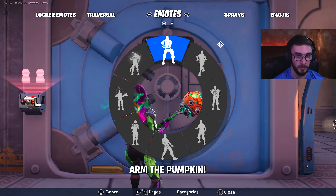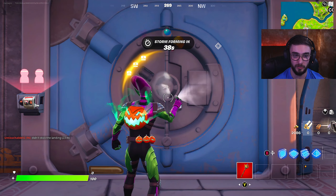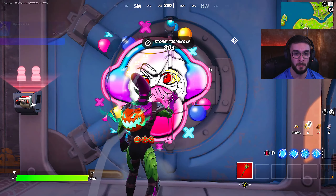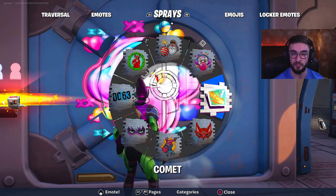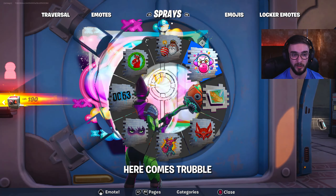Once you drop into the vault, all you have to do is go right up to it, select your sprays — doesn't matter which one — and just spray the vault and keep repeating. There you go, 8,000 XP, very simple and very easy to do. Just keep repeating this for a total of 160,000 XP.